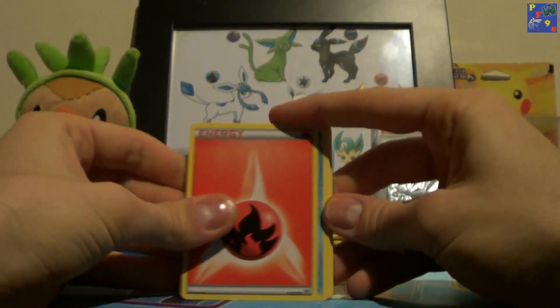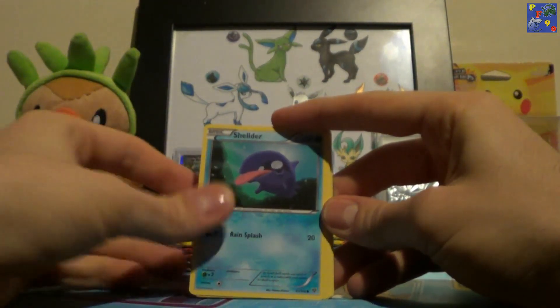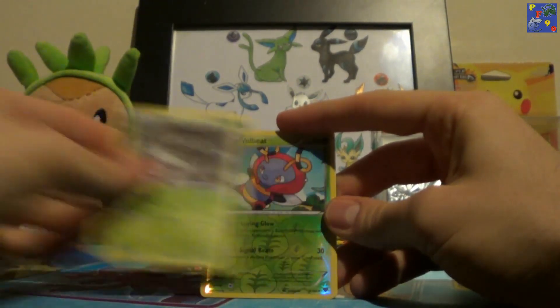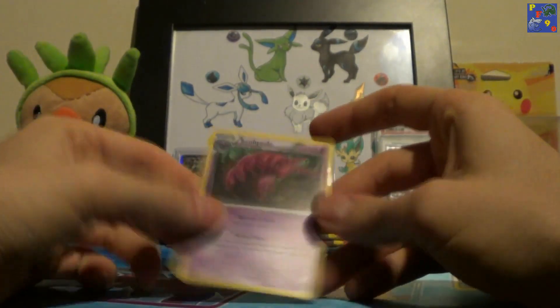We have a Fire Energy, Froakie, Skitty, Sheldon, Fletchling, Rainbow Energy, Great Ball, Sheldon, Spewpa, a Volbeat Reverse, and a Scolipede.